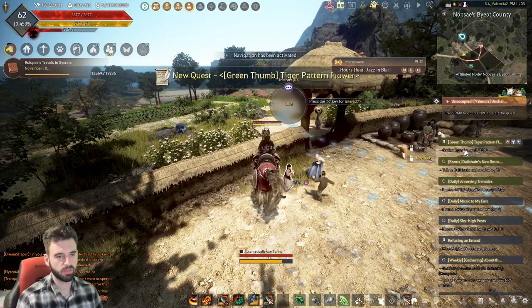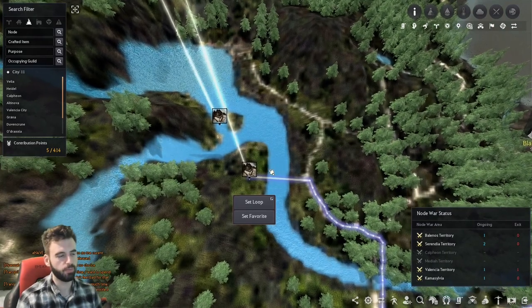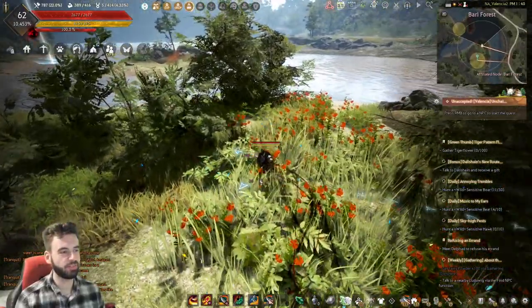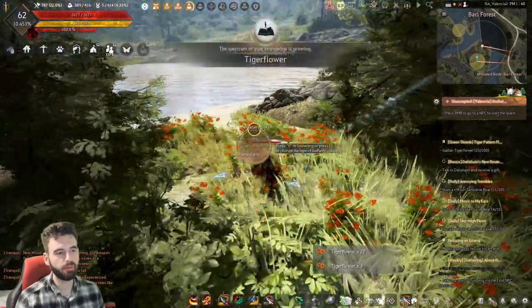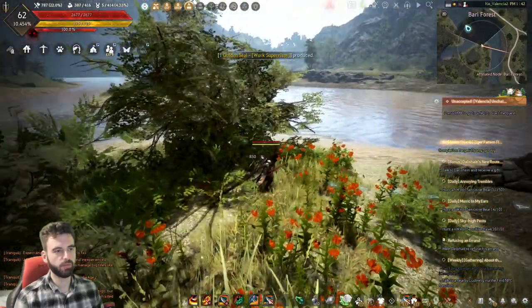For this one, we need to gather tiger flowers, which is the top option right here. The tiger flowers are located right here and here, and the waypoint actually points to them pretty well — don't need much help from me. Make your way over to these two little peninsulas. When you get out here, you should see a bunch of little orange flowers — just go ahead and interact with all those, gather them up, and that will complete this section. Should be pretty quick; there's a lot of them hanging out on these two little peninsulas.